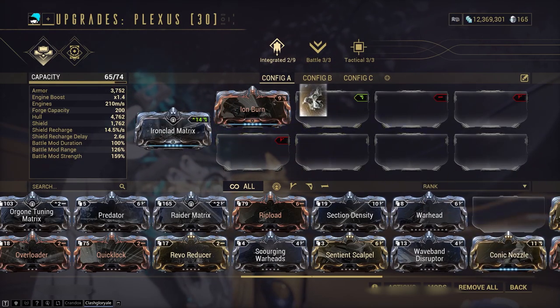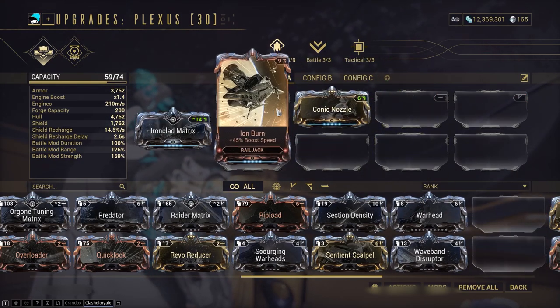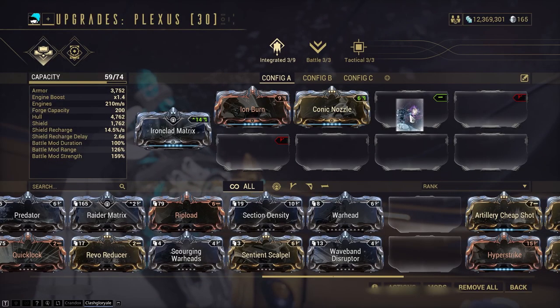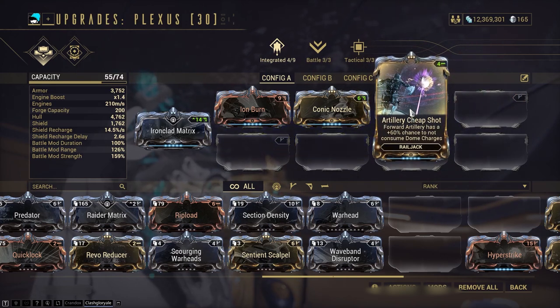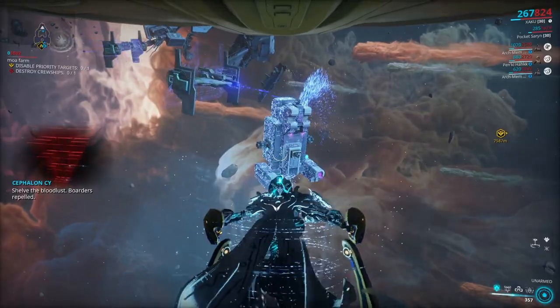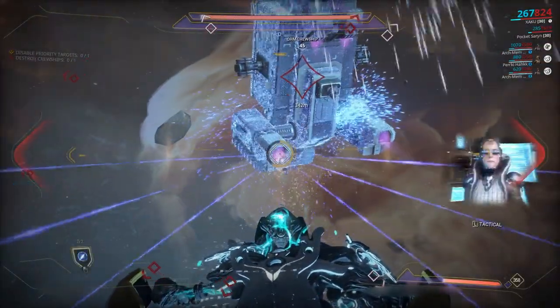For movement, Ion Burn and Conic Nozzle — both of these are essential if you want to fly at an acceptable pace. Then Artillery Cheap Shot, another essential. No matter what you do, you'll always use a forward artillery at least a couple of times a mission, and this prevents you from having to refill your dome charges too often.